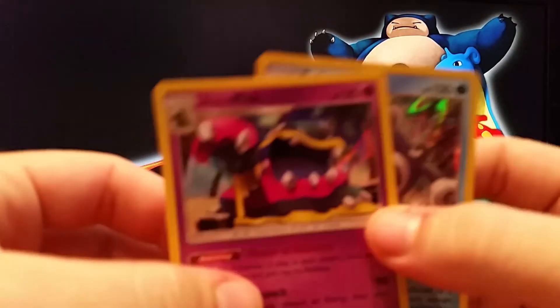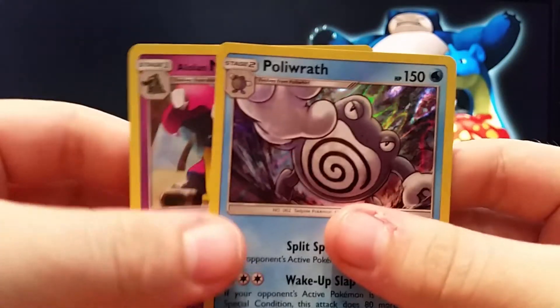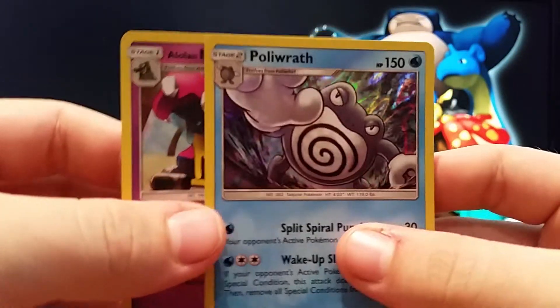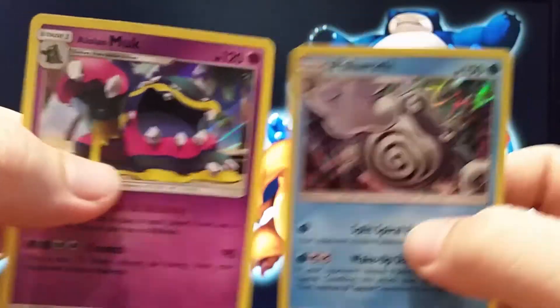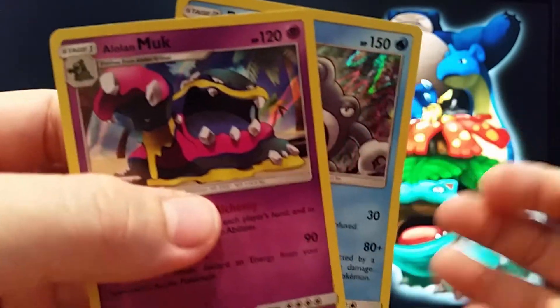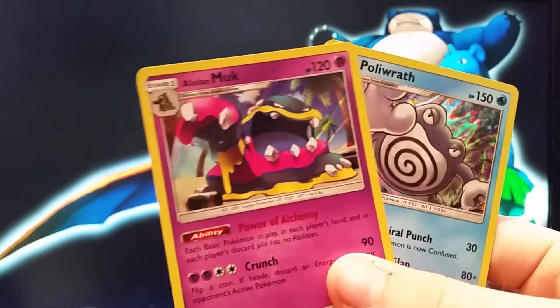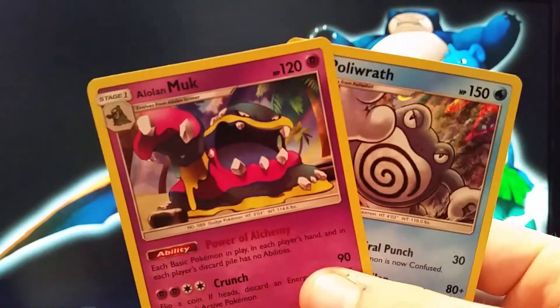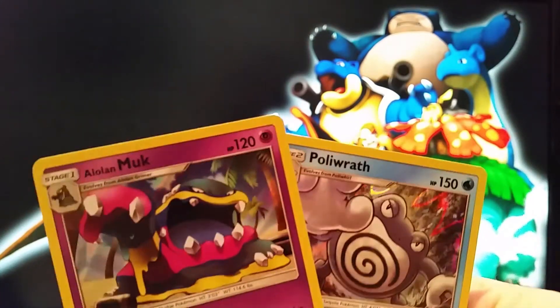So pulls are alright — we got a Reverse Alolan Muk and a Reverse Poliwrath, or not reverse, just normal holos. Anyway, I've got a few more to open but I'll do them in a separate video. If you like this, don't forget to hit that like button, hit subscribe if you want to see more. You can follow me on Twitter and Google Plus as well, links in the description, and I'll catch you in the next video.